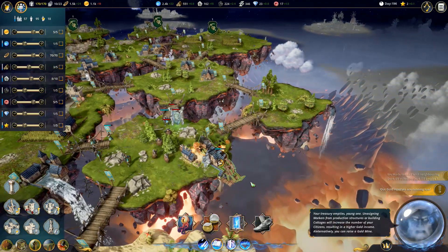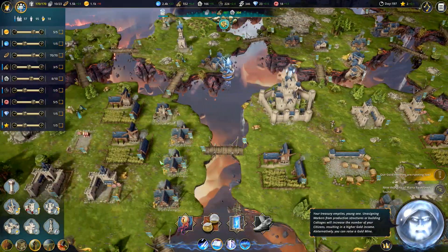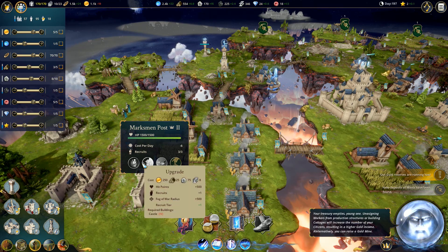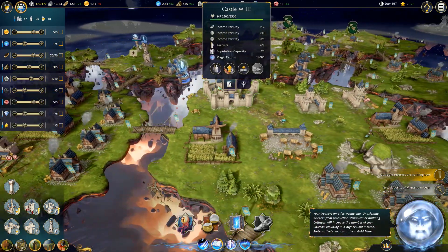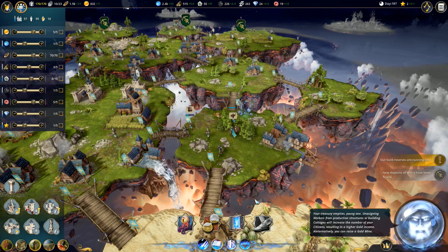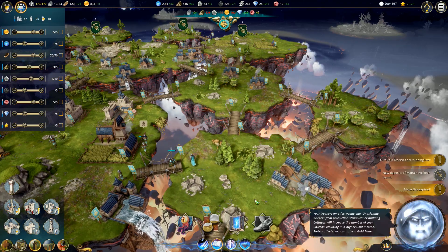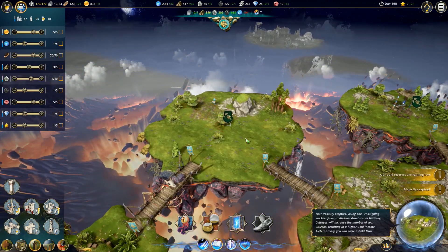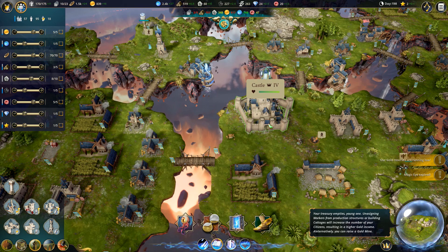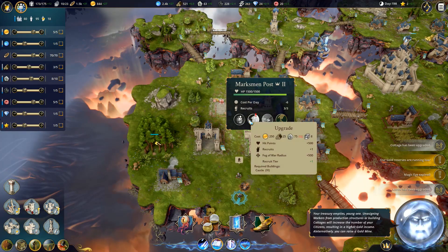Fog of war - we have to do that really quickly. We're getting along here. Marksman post two, group tier one - we need to get this thing upgraded. Upgrade that - should be able to take them out. Good stuff, we are getting there. Our gold reserves running low. New deposits of mana have been found. Get that upgraded. Castle level four - we are definitely getting there.